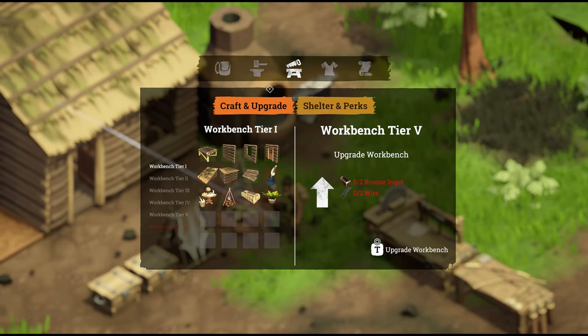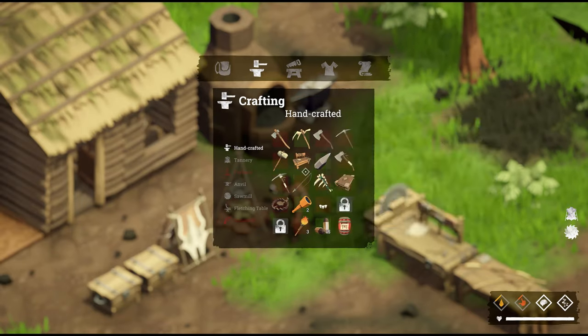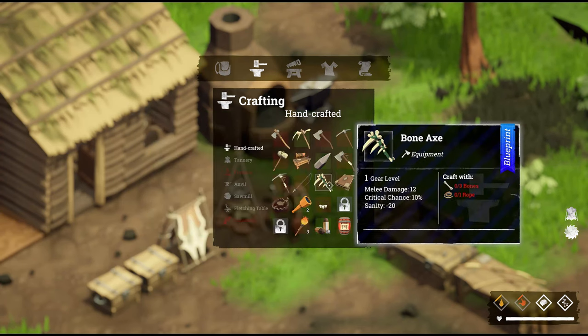But it's not that easy. Remember, hit Tab to get to this menu. Under crafting, I would suggest that you craft the recipe book. You're not going to be able to craft a book — that's something you're going to have to find out in the world. It's super easy; it's not extremely difficult to find a book. It should be within the first quest that you start to complete.